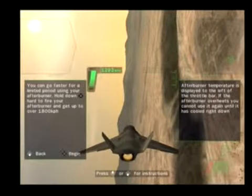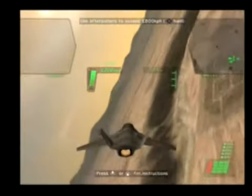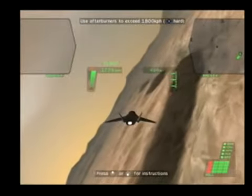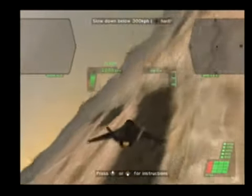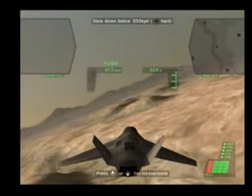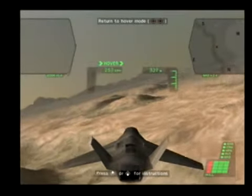You can go faster for a limited period using your afterburner. Hold down X hard to fire your afterburner and get up to over 1800 kph. You can slow down quickly using your air brakes. Hold down X hard to activate the air brakes and bring your speed back down below 300 kph. To get back to hover mode, double tap square.